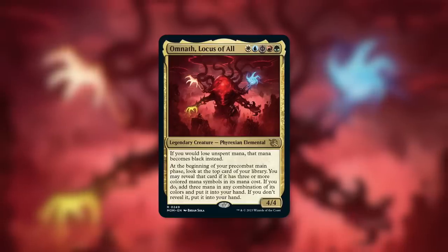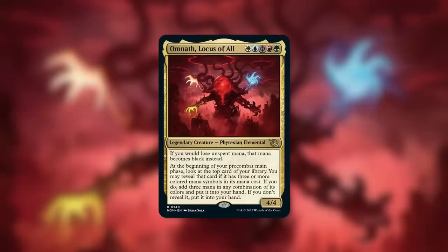There's a lot going on here. First, it's kind of like a Kruphix effect, essentially, but even better. If you lose unspent mana, it becomes black instead. Kruphix, you know, turns it into colorless mana. So essentially this is a mana bank, mana storage for you.